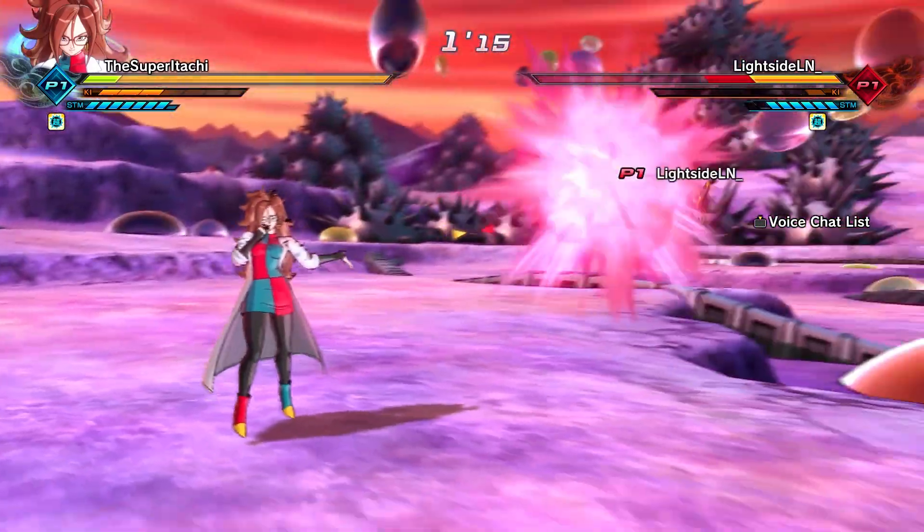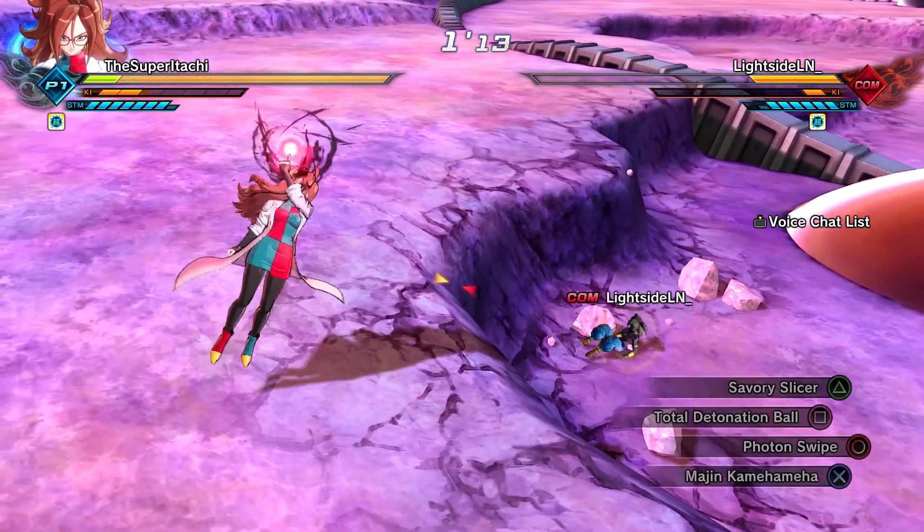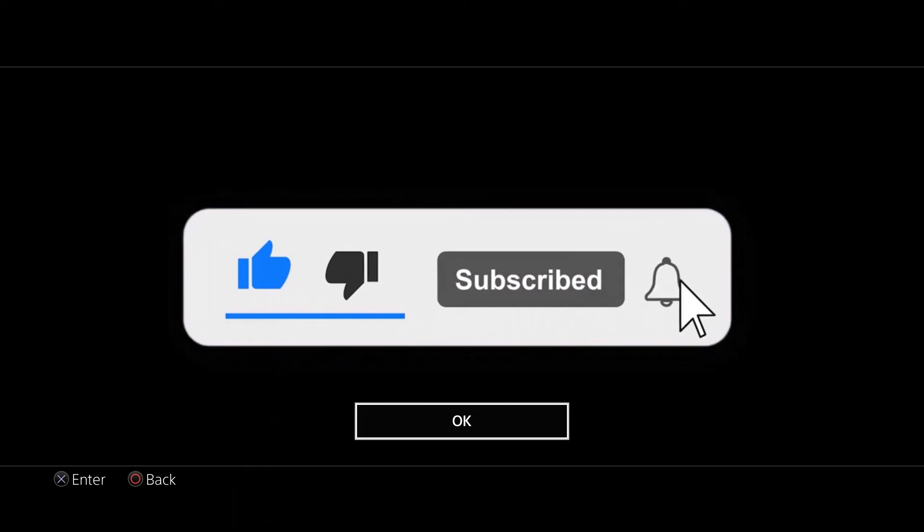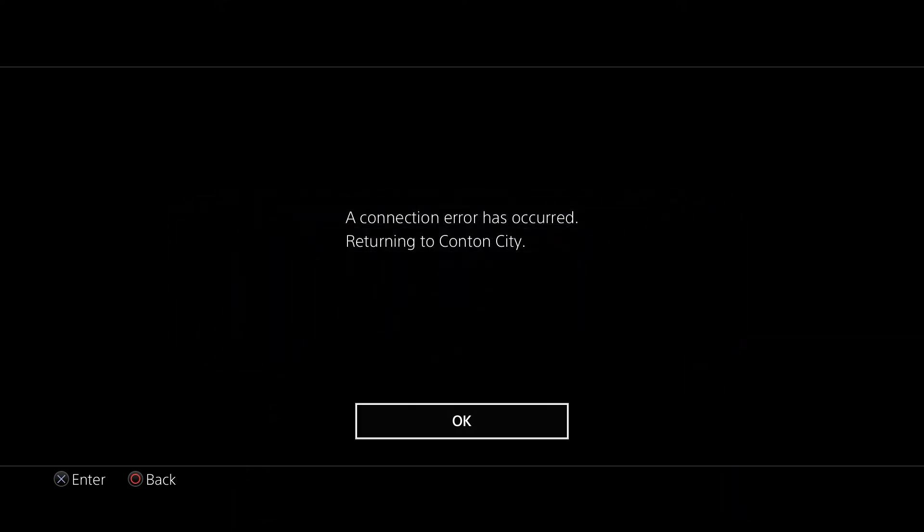Who are you hyped for the most? I'm hyped for Majin 21 the most. I hope they go the Dragon Ball FighterZ route and add those additional forms — the one with the little cell dots on it, the purple one, the one with the green eyes, and then your standard evil Majin form with pink Majin 21. That's what I'm hyped for the most, and I will see you guys in the next video.